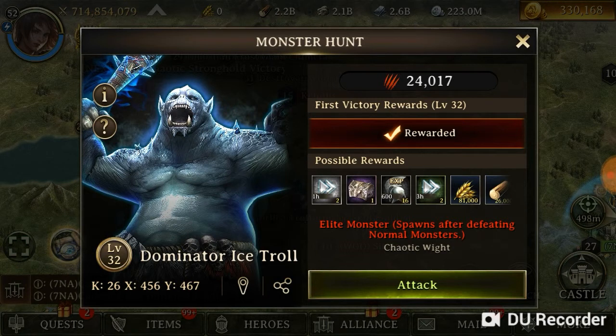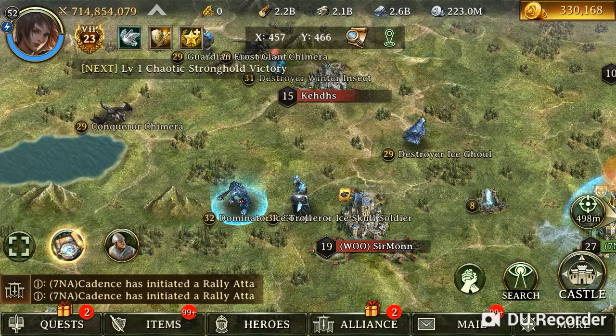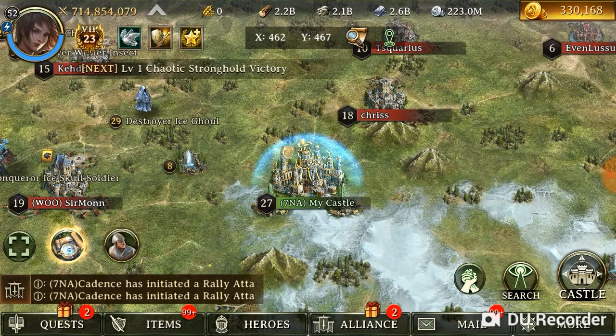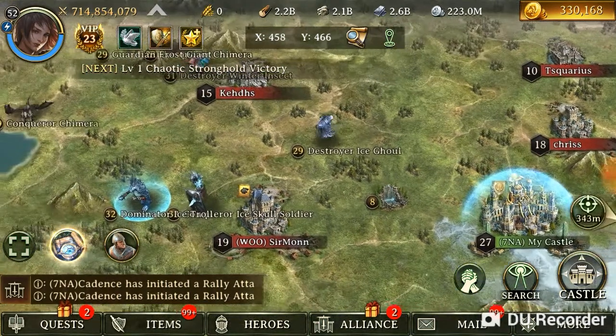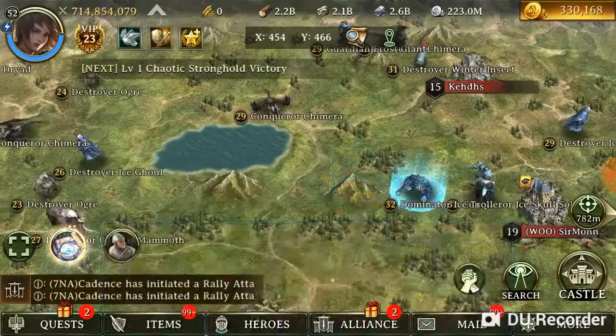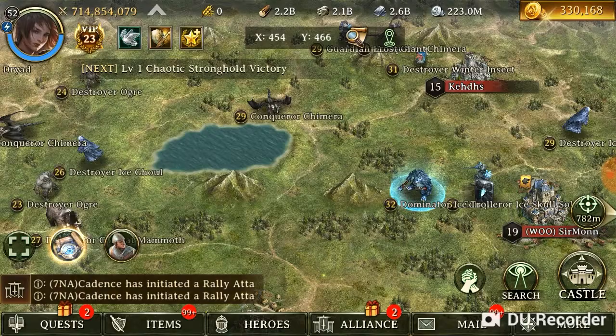The main differences are the speed ups and more points in events, which means you can get a higher rank. The change in rewards between level 30, 31, and 32 monsters is slight, but try to kill as high a level monster as you can because you will get the first victory reward.